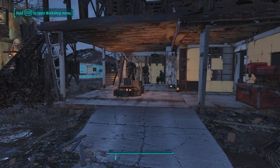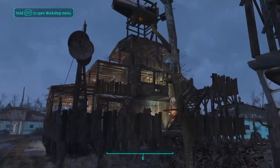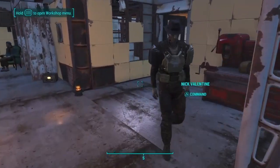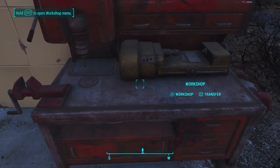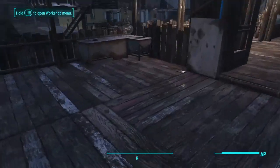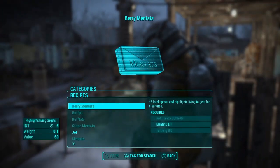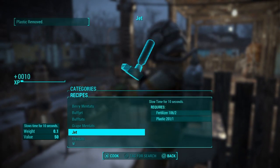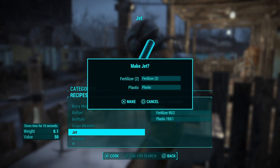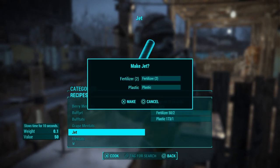All you really need is Brahmin for this, and you get Brahmin with the Settlers Beacon right here — that will attract new settlers to your settlement. What you're going to need is fertilizer and plastic. You're going to want to go over to the chemistry station and make as much Jet as you can. Each one of these sells for about 50 caps, so if you have a whole bunch of Jet you're going to get a whole bunch of caps.